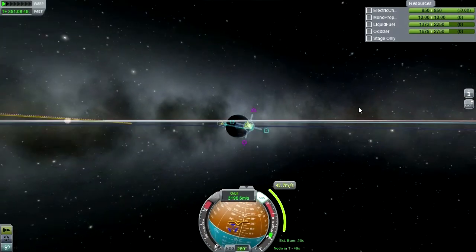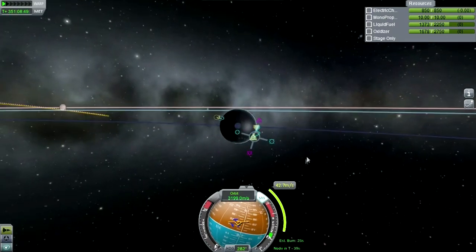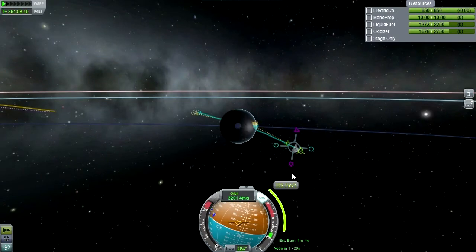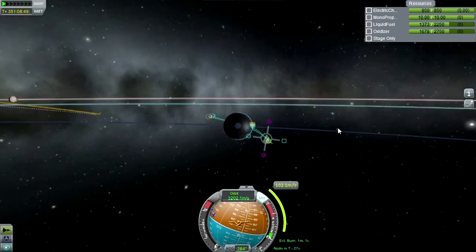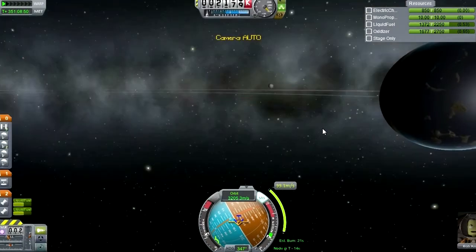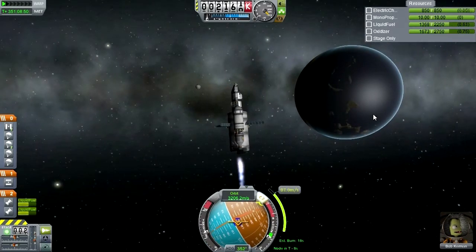We're not coming in quite equatorially - that could cause a problem transferring to the other moons. But how much would it take to correct? We've got 41.7 degrees inclination. I'll budget 100 meters per second for that - fine. We need to do the burn right now. Here we are approaching Lathe - not the first time I've ever tried to visit Lathe, but hopefully the first time it's successful.